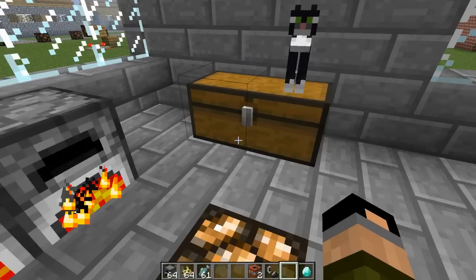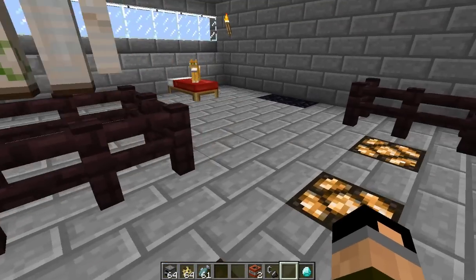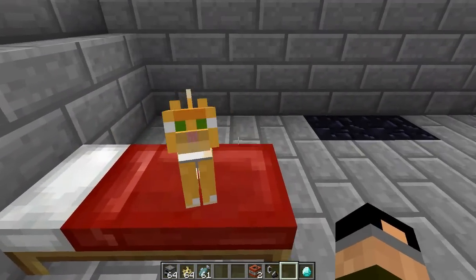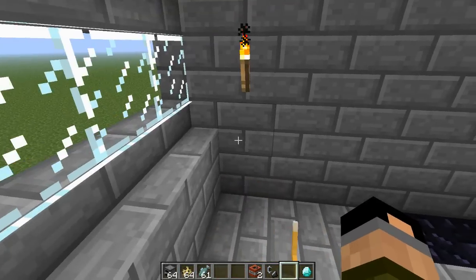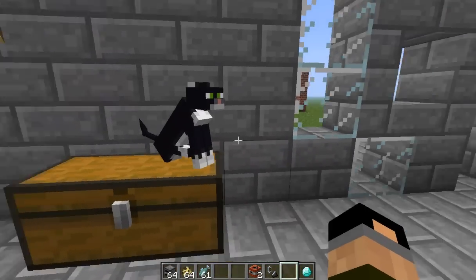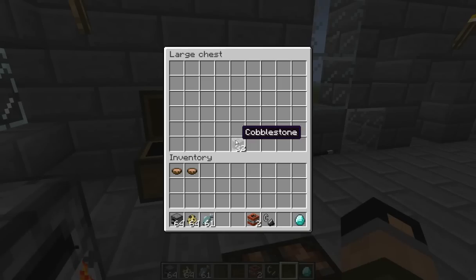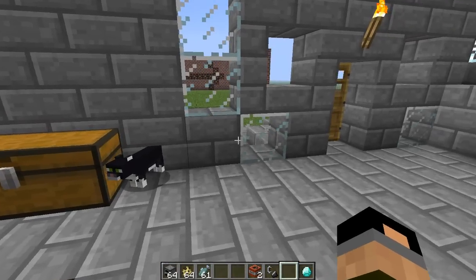So not the biggest thing. Cats will still sit on items — apparently they are less eager to sit on items, though I'm not sure what that means. And they won't get off your beds, but beds are still usable even if a cat is sitting on it. Chests, on the other hand, are not. So you have to push a cat off yourself and reclaim your items before the cat can get back on.